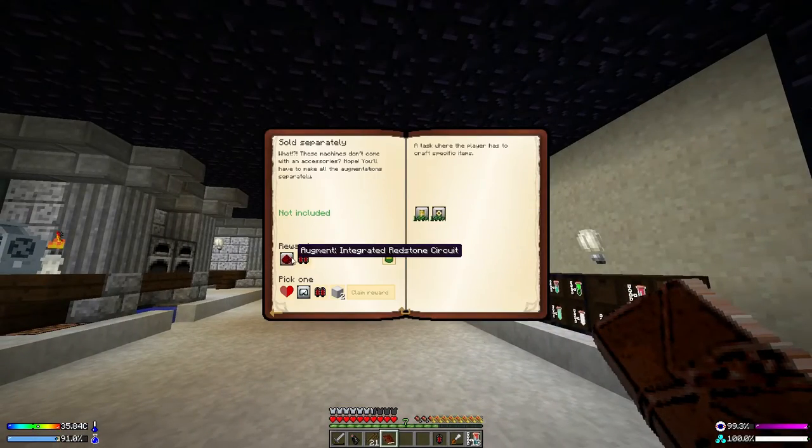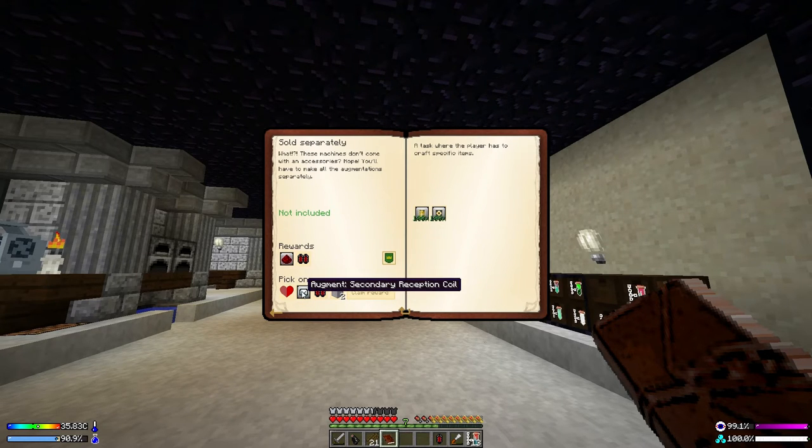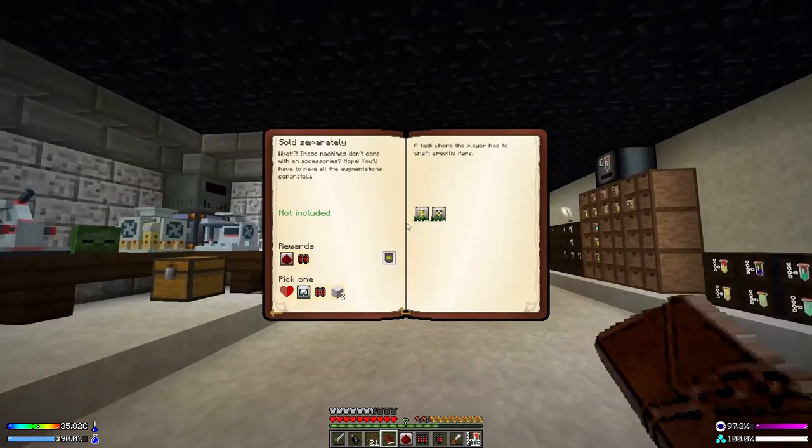With that quest done, let's pick a reward. I see a block of iron and a secondary reception coil — I don't know what that does, but I'm going to pick it anyway. In almost every quest line I've played through I've skipped things I didn't recognize and then ended up needing them. So I'm going to take it this time even not knowing what I need it for.